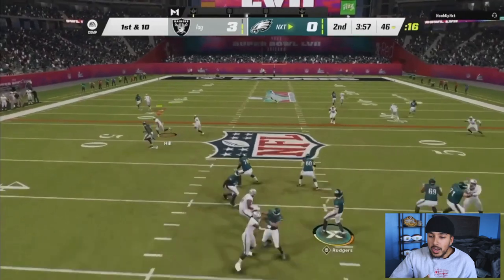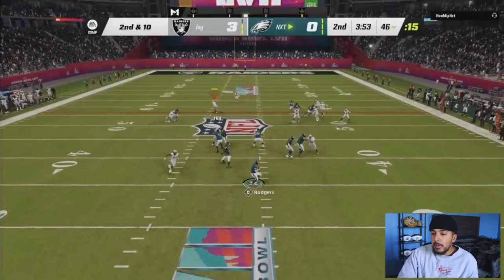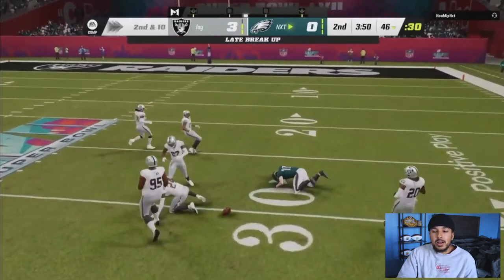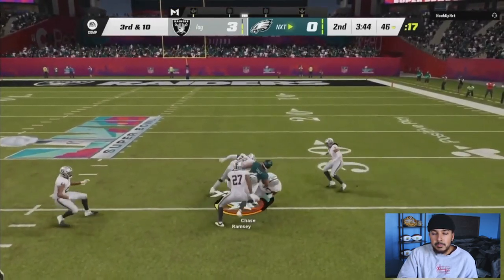That nickel 3-3-5 loop defense is one that everyone is either loving in the game or absolutely hating. Right here we almost get a pick — instead he catches it, but thankfully it was out of bounds. We're playing really good pass D right now. That should have been a pick as well. One of four for Aaron Rodgers. Trust me, this was like the first or second day of Madden.